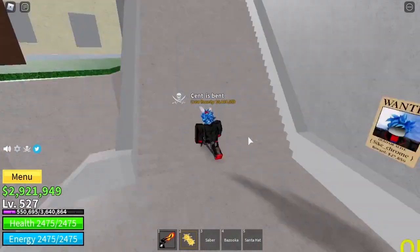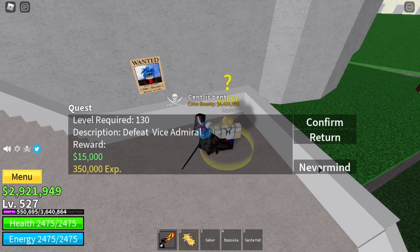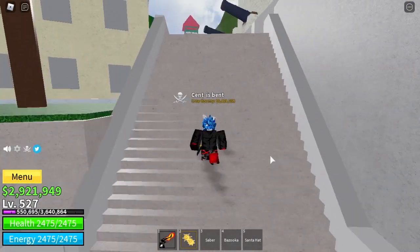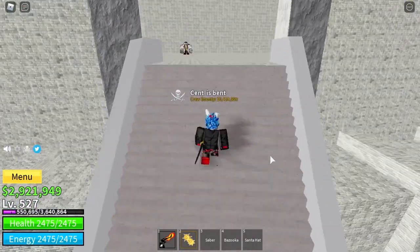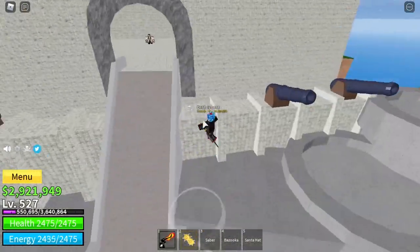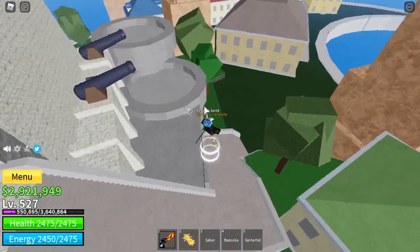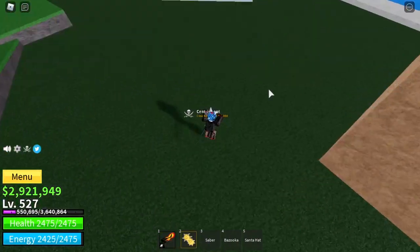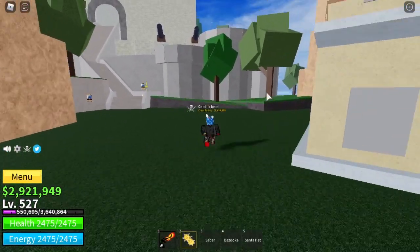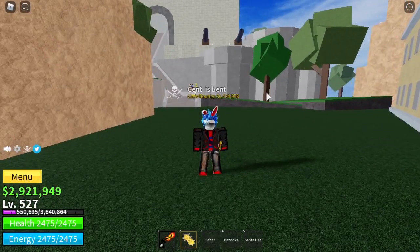Then come back and get the vice admiral quest. Come up the stairs — here is the vice admiral, just defeat him. Also note that every five to six hours at the marine fortress, White Beard spawns — in the game it is called Grey Beard. It has a million health, so I don't recommend you fight that until you are much higher level.